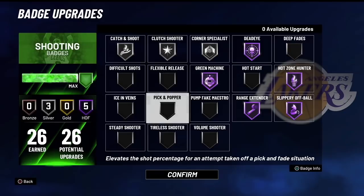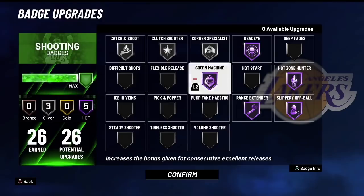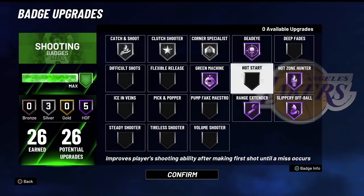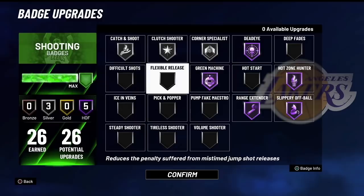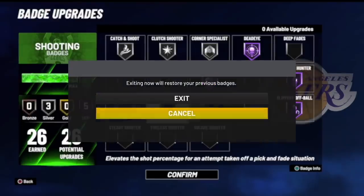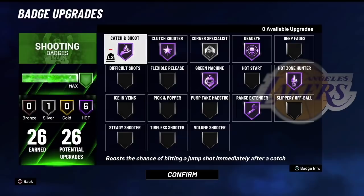Puff a Maestro — nobody's using it but it is a good badge. Difficult Shots and post fades aren't my play style. Hot Start is one of the biggest questions in shooting badges — people debate bronze vs. silver. I think people just don't like having to make that first shot. That's my shooting badge setup for the stretch big — 26 badge upgrades. I hope you guys appreciate me going over the shooting badges; I enjoy playing on this build and will give you more gameplay on it.